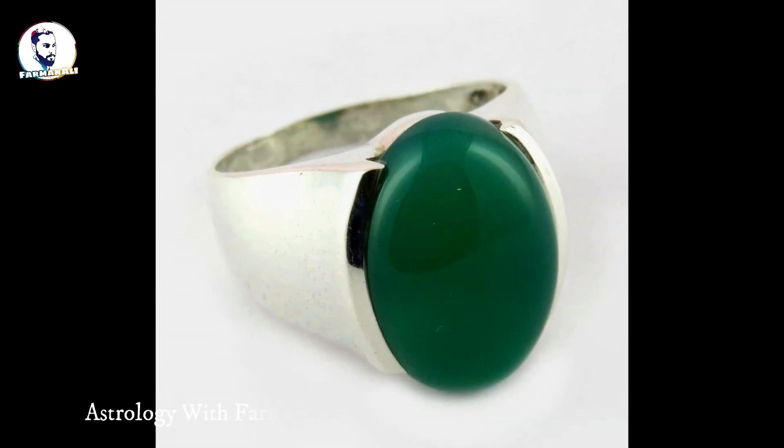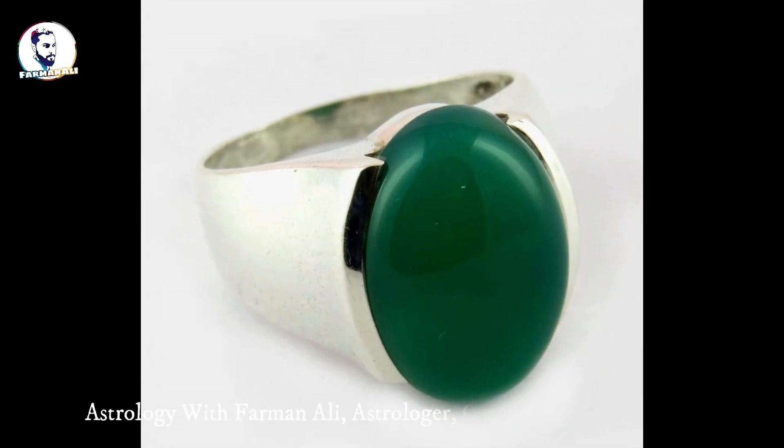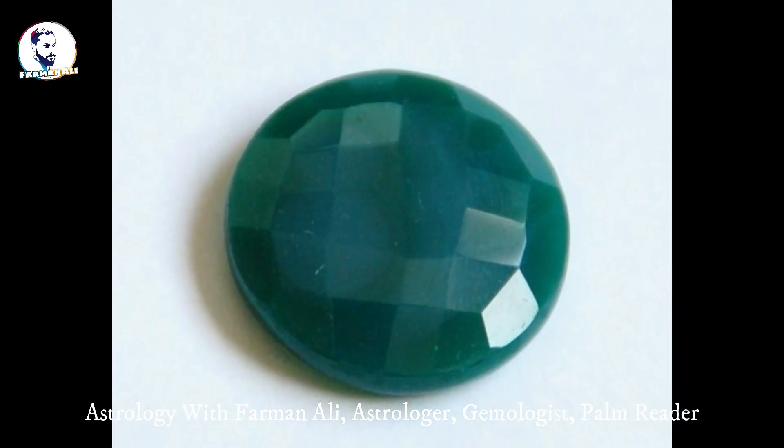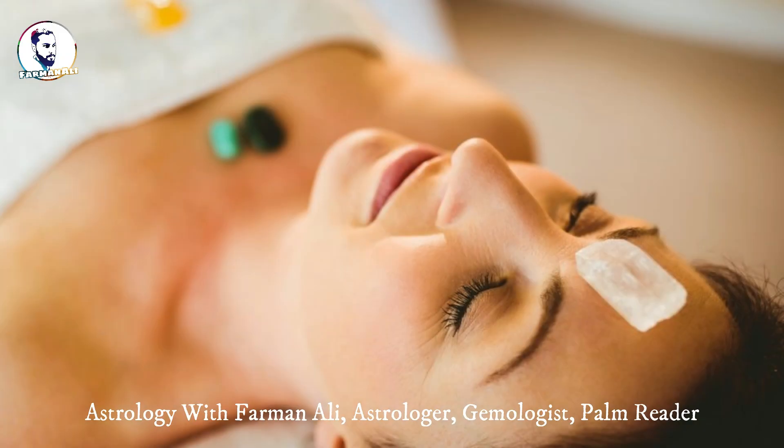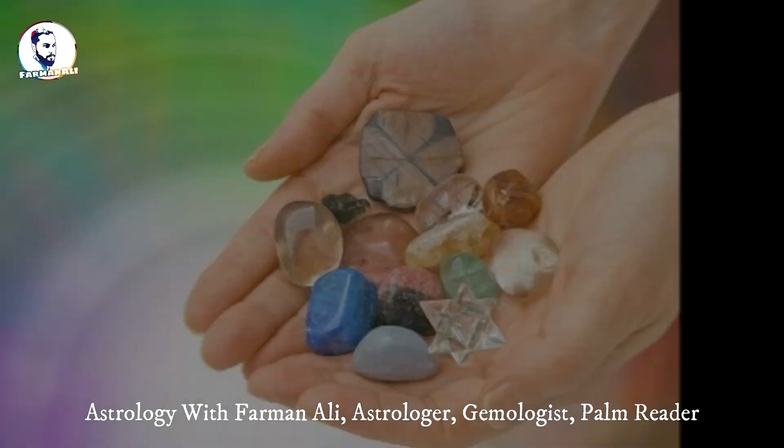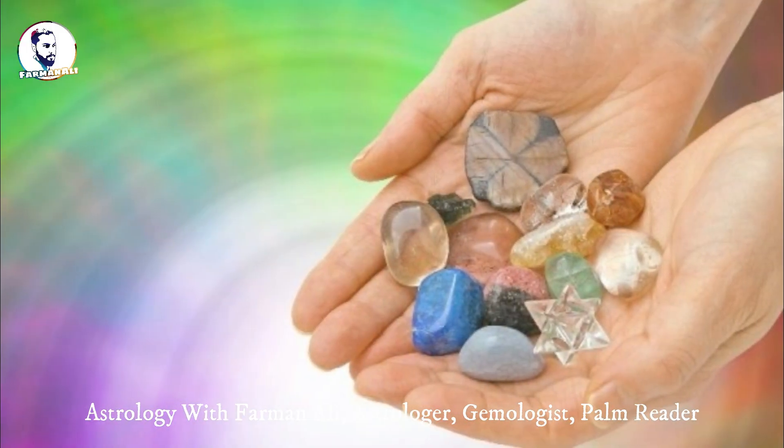Onyx is considered a substitute gemstone for panna (emerald) according to astrological point of view, and it is of great importance. This gem is also used in healing therapy and is available in many colors including blue, green, red, orange, and bright yellow.